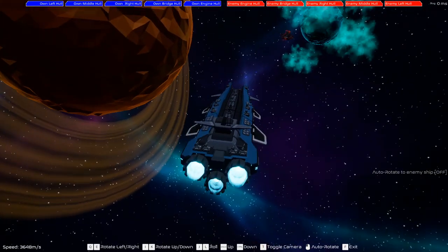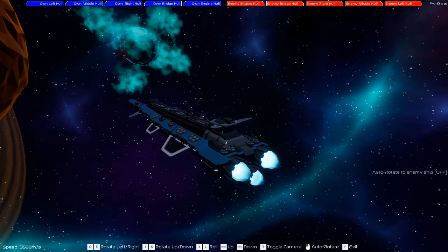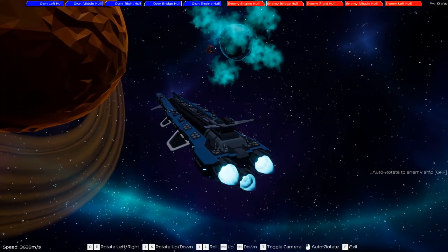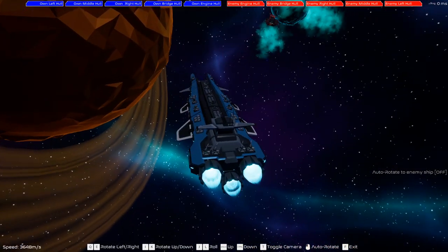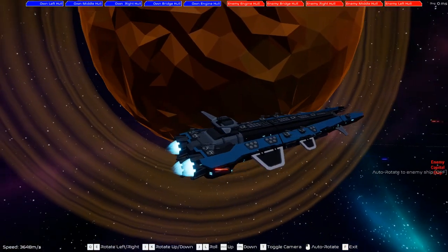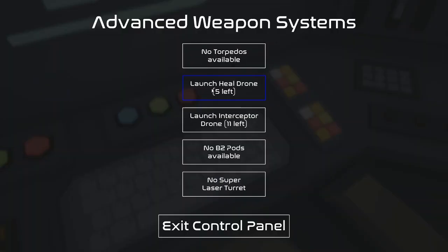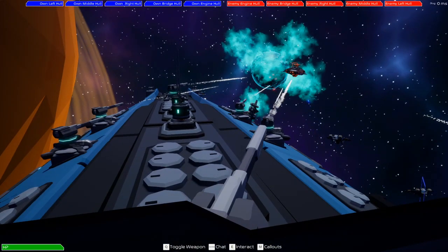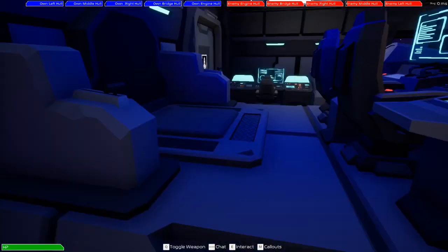I wonder what happens if we fly into orbit around here. I know here is like a Saturn-like thing, so let's just go right next to it. Let's go ahead and add heal drones and watch them go out, because it is satisfying to watch them. There we go. Now if we get hit, we're probably going to be fine if we just fly away.